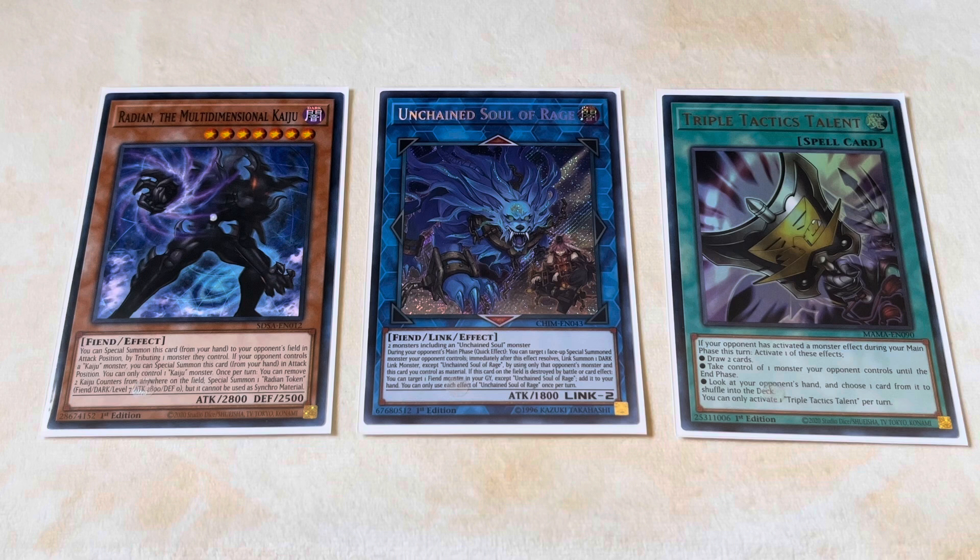Let's also talk about cards such as Radiant the Multidimensional Kaiju — though I think Lava Golem is infinitely better. This deck is always guaranteed to end with two monsters on the field, whether it's Unchained Soul plus Wave King Caesar or the Nightmare Griffin end board. Both are extremely weak to Lava Golem. If you care about your normal summon, Radiant the Multidimensional Kaiju is the way to go — you tribute over Unchained Soul of Rage, and since it wasn't destroyed it won't trigger. When these cards don't trigger they're basically worthless, and a lot of the time that's more than enough to win the game.